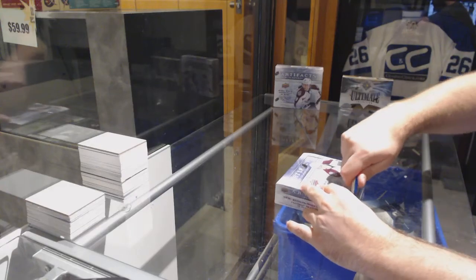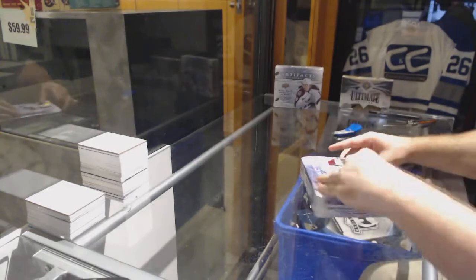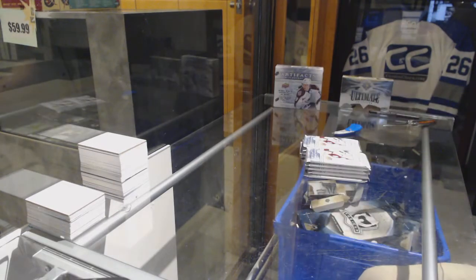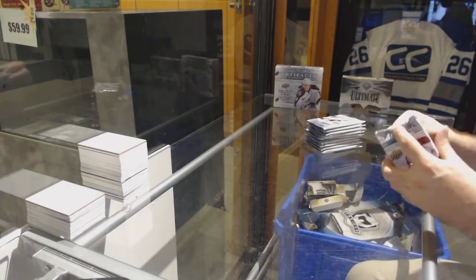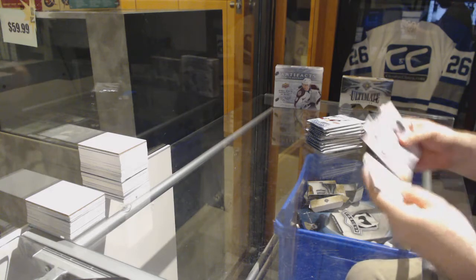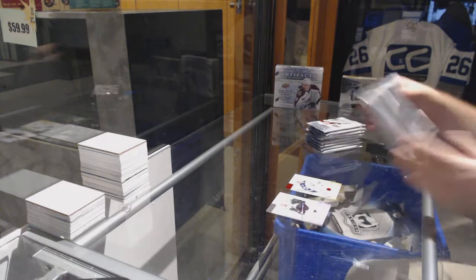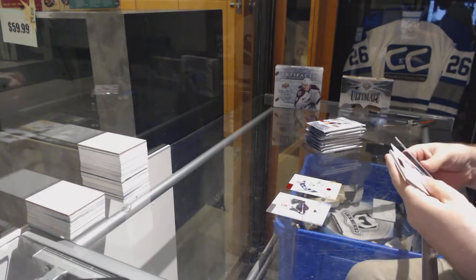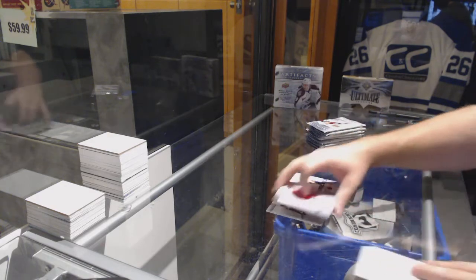Here we go — Kriz's box of 1415 Artifacts. We've got an Andre Favolich numbered to /499 ruby base, or red base. Red Rookie of Scott Mayfield, numbered to /499.